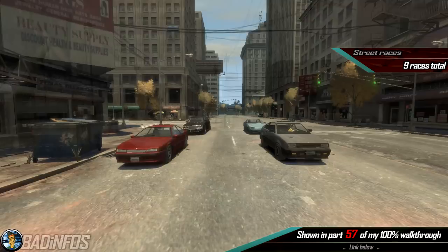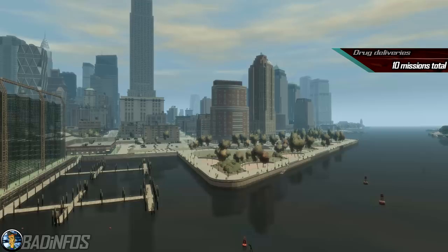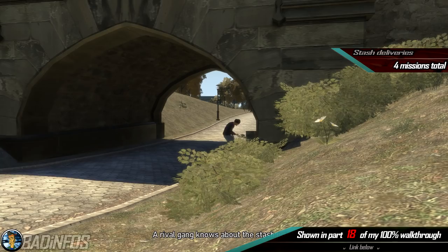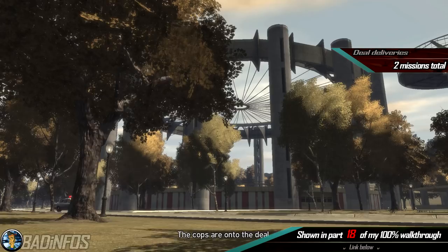Number 8: the Drug Deliveries. We have 10 drug delivery missions given to us by Little Jacob, separated into 3 categories. There are 4 timed missions where you must reach a buyer quickly, 4 stash missions where you place drugs at a location and kill all the gang members there, and 2 deal missions where you get ambushed and need to escape a 2-star wanted level.